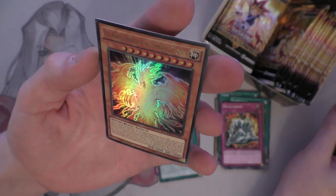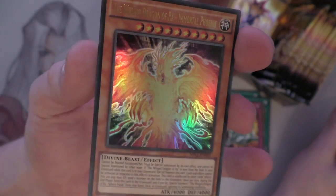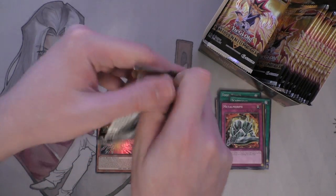And our first foil is - there we are - we have the Winged Dragon of Ra, Immortal Phoenix. Look at that bad boy. How cool is that? It's a really nice one. I really do like this card, I think it's very cool. Maybe I should build a Ra deck - that would be quite fun to see.